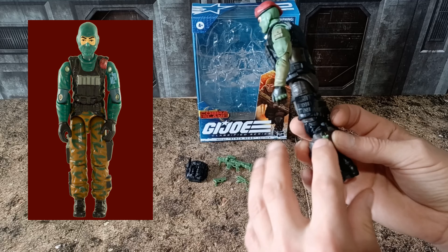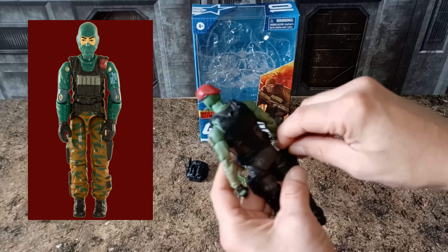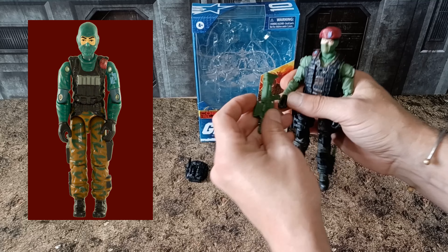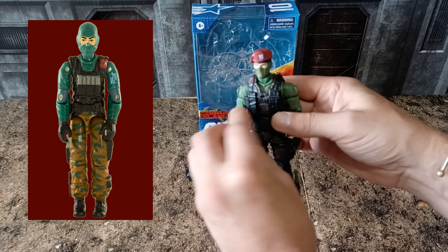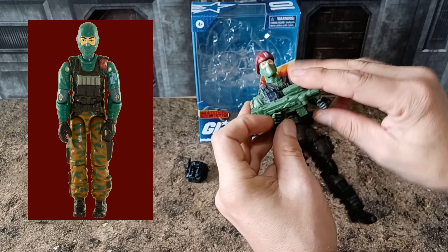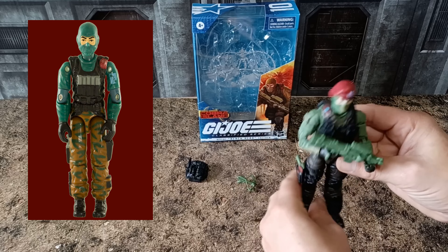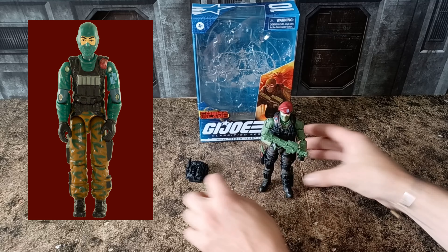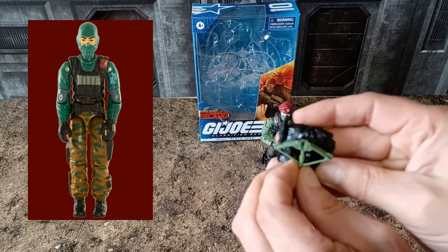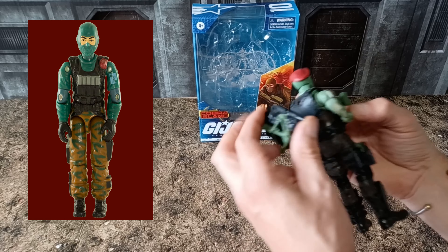Put the knife in — not too happy about that being green. Same with the side arm, just slots in at the side there. Looking good. Equip his futuristic rifle — no idea what this would be called. He holds it nicely so the gun comes out properly. Stand him up there. Pop the backpack in the back — that just fits in there. Pop that on the back.